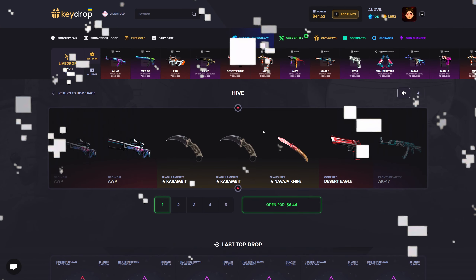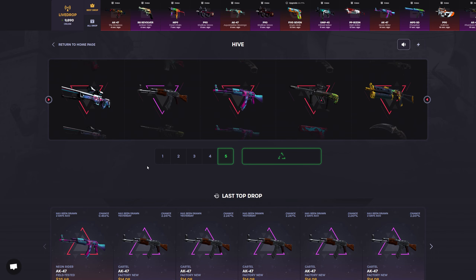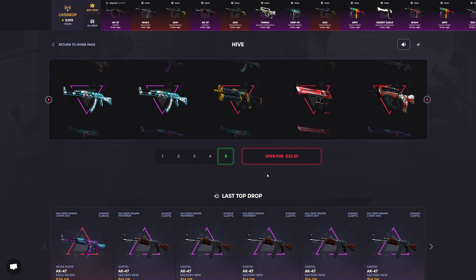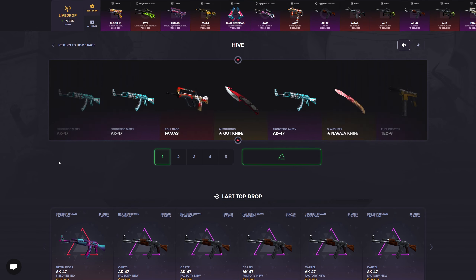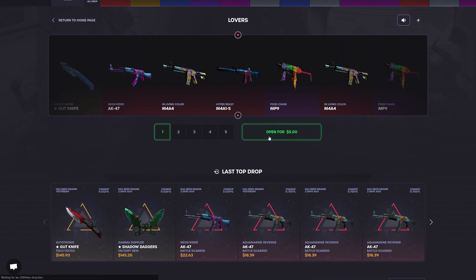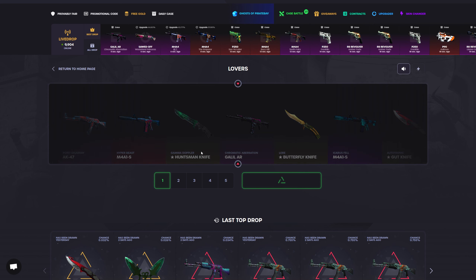I'm gonna go with the rest of the balance on the Hive case. If you guys are fans of KeyDrop, please leave your favorite cases down in the comments. So freaking close! I'm gonna do two — good for one more, left with 12. Gut knife please... nope. Lover's case, come on! I wouldn't mind a knife at all. Look at those two beautiful babies.